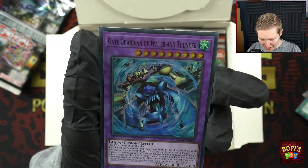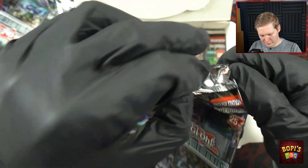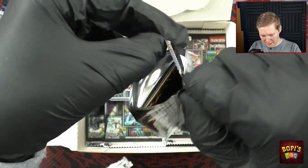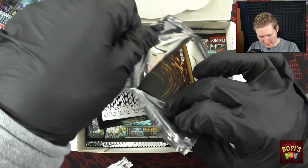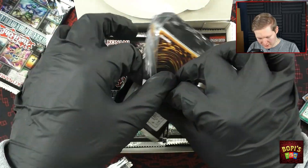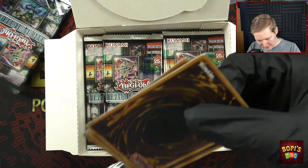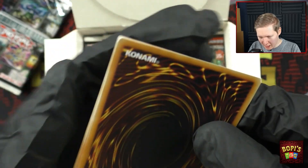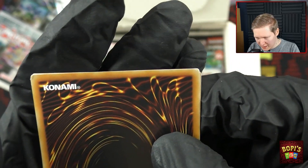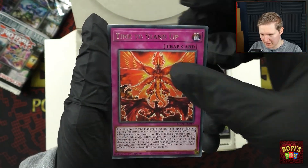Blackwing — blah blah. A second Gate Guardian of Water and Thunder, lovely. Moving on to the next pack — some of them seem a bit sturdy which makes them tricky to open. The corner is pretty messed up on both sides — one sticking outwards and one sticking inwards. I hope that is not something special because that would be very unfortunate.